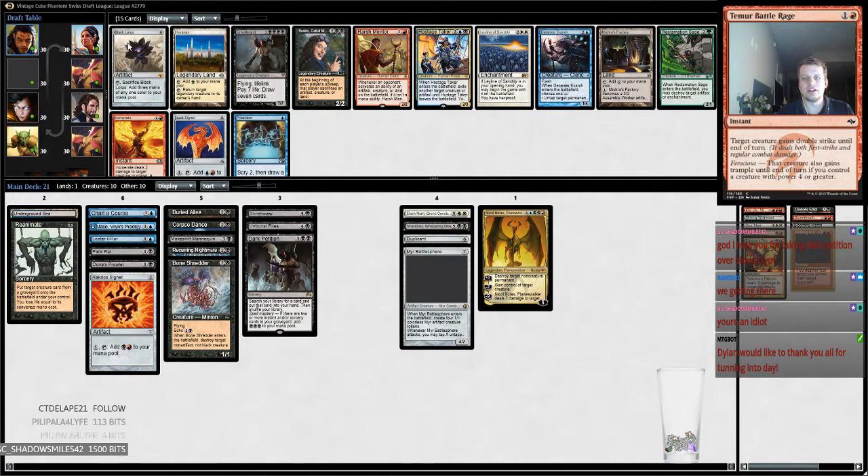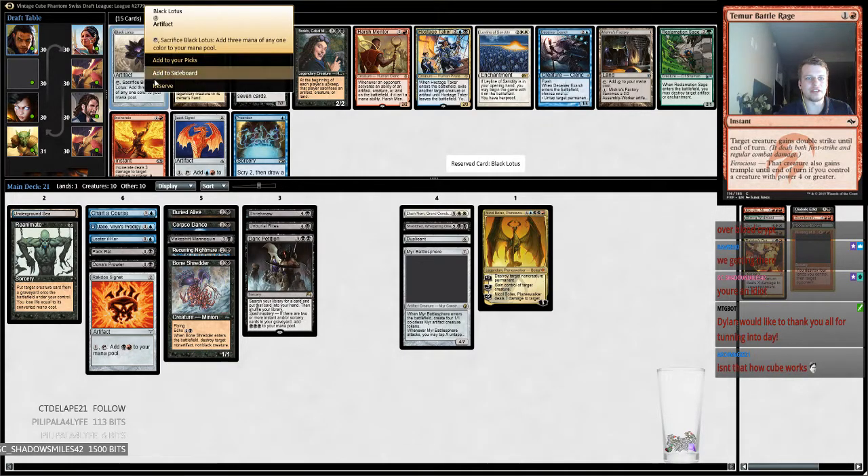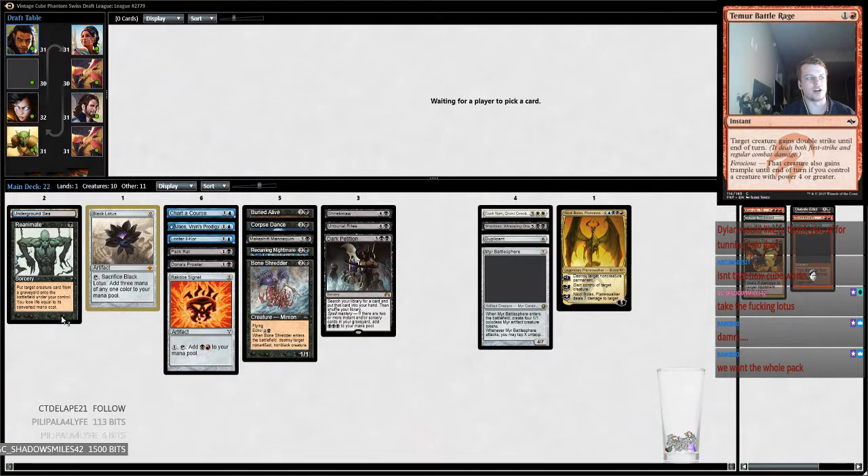Oh my god, we got like the best reanimate card but we have to take Black Lotus. We want this Pre-Ordain too — we want the Pre-Ordain, we want this. Griselbrand is right where we want to be. I don't think there's any other reanimator targets that are here.